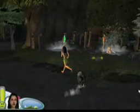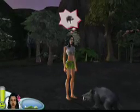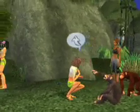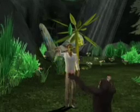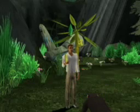The Sims are not alone on these islands. As they explore, they'll encounter all kinds of exotic wildlife. This Sim has just met the local troop of chimpanzees. The chimps can be a bit mischievous, but with some coaxing you can train them to help you survive, and they'll go off and gather all the resources that your Sims need to get by.